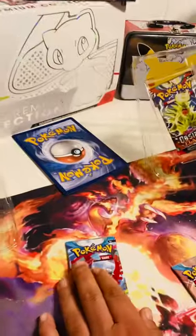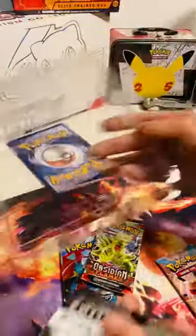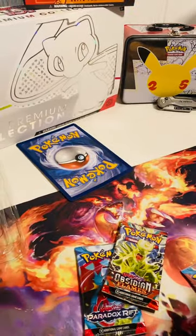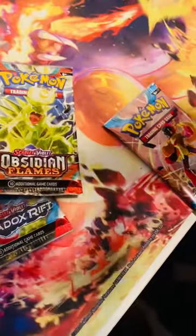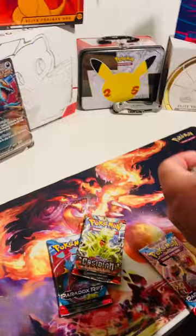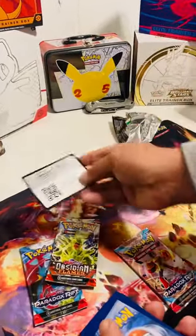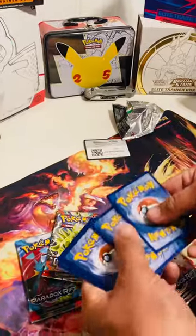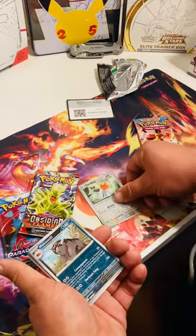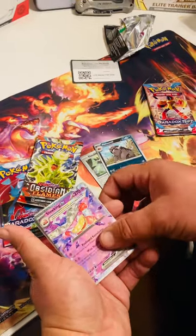We've got one, two — two real Paradox Rift and Obsidian Flames, and a Peldiad Evolve. I don't know the card tricksy, let's go with Peldiad Evolve and see if we pull anything good. We got a black border — maybe not off to a good start, we'll find out. Trainer code card for everybody, let's go. One, two, three, four to the front. We got a reverse hollow Flip Sling-a-mob — stiff, pretty cool. Oh snap, we got a Slowking EX!